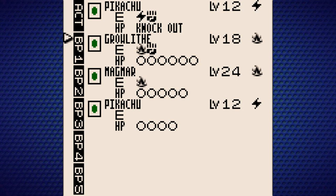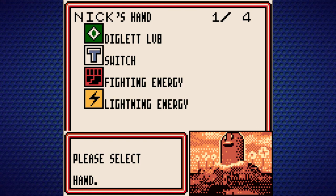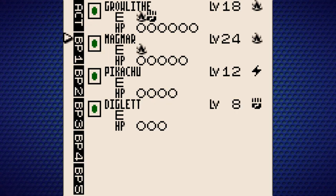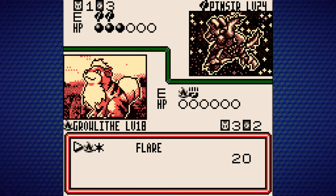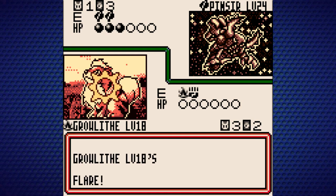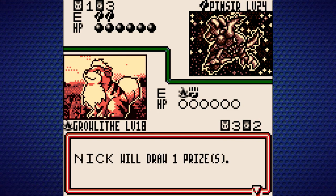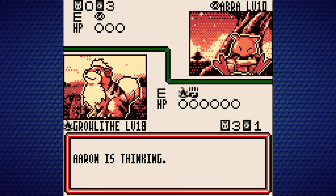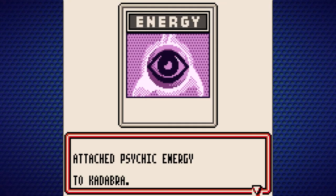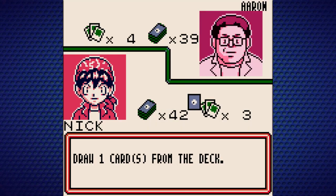We'll just go straight into Growlithe. We got a Diglett — I believe this thing uses Fighting energy since there isn't a ground typing; ground and rock are encompassed by fighting in this game. That Switch card would enable me to immediately switch the Pokemon in play with something on my bench without having to worry about a retreat cost. Typically if you want to take a Pokemon back, you need to sacrifice energy cards. Oh, Abra evolved into Kadabra!